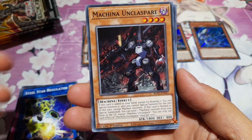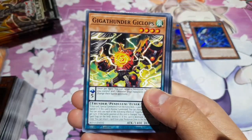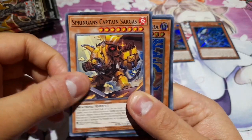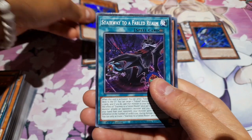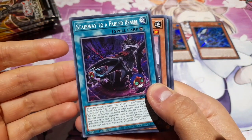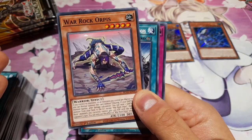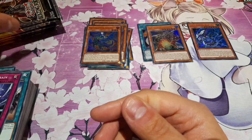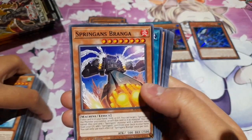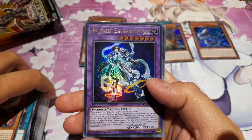We have Machina Unclass Spare again. Another one of those, and another Captain Spriggan — we've got our playset of Materiactor Gigadra. Stairway to a Fabled Realm — a cool field spell card for the Fabled cards. War Rock Orpis in their funky position. Reinforcement of the Army's Troops. Icy Breeze Refrain again. Blizzard Bell again — we've got our playset. Springens Branga, S-Force Showdown, Guitar People.